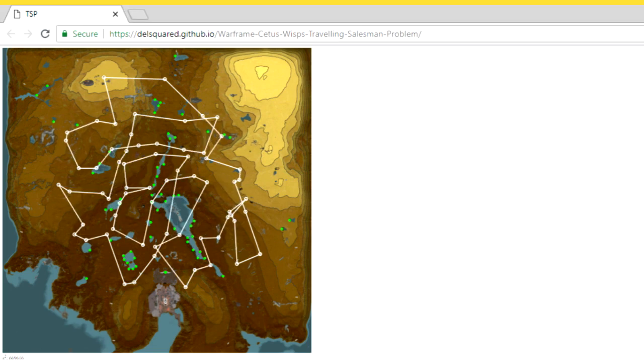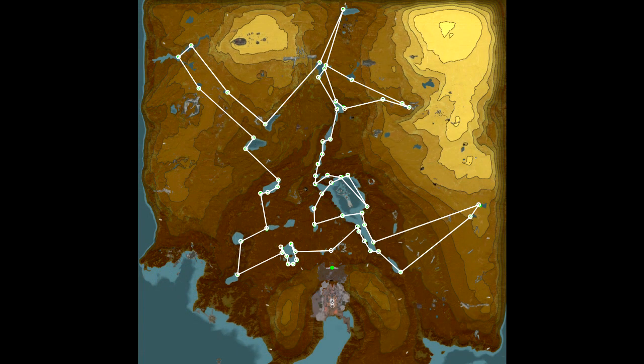After leaving it to run for two days, we get this as the shortest path to all the wisp spawns. To be honest, considering there are almost 10 to the power of 84 paths possible with 61 points, it is very likely that it did not even come across the true optimum during runtime. So there are some things one should consider to improve this.